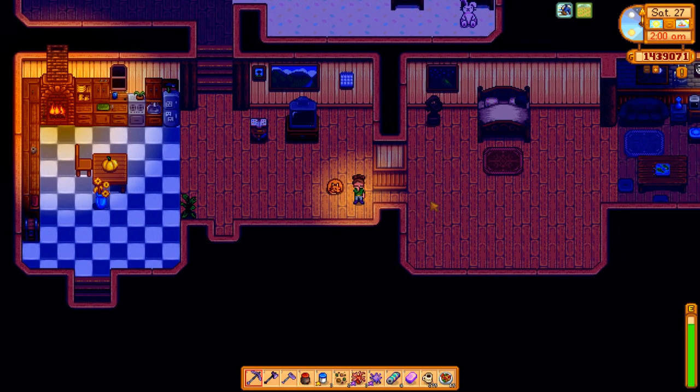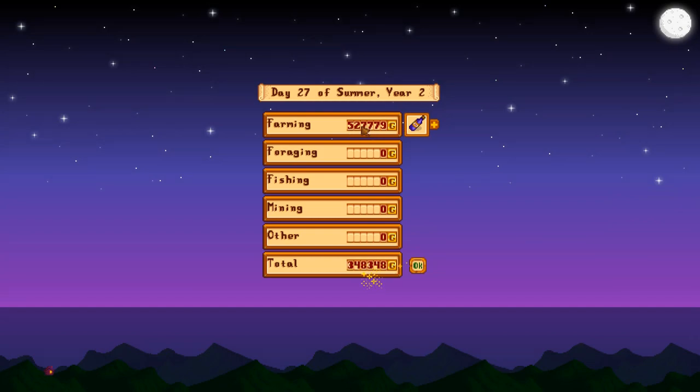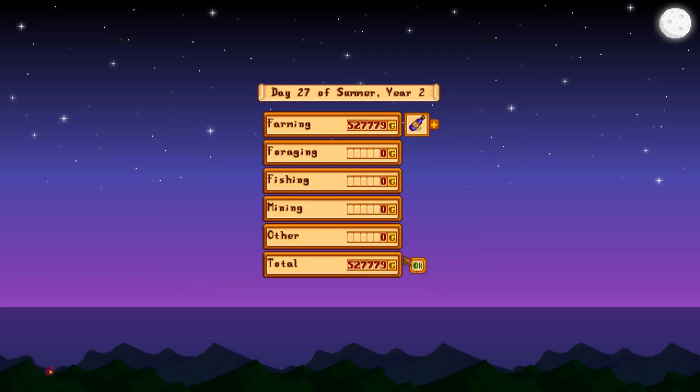I passed out in the living room — just like old times. Half a million gold. That's why I just do not care about the cellar. 252,000 gold for that harvest, and then 239,000 for these. It's insane. We don't need money. We're rich, guys. We're rich.